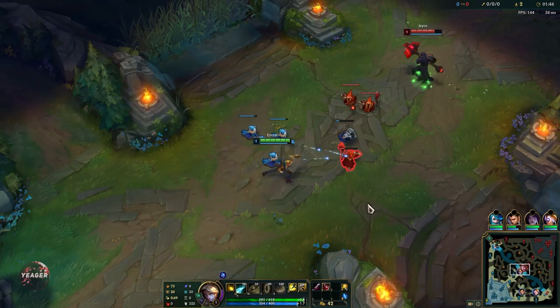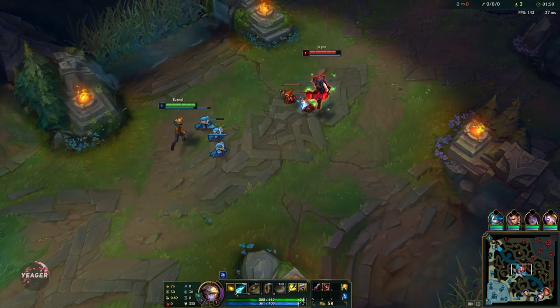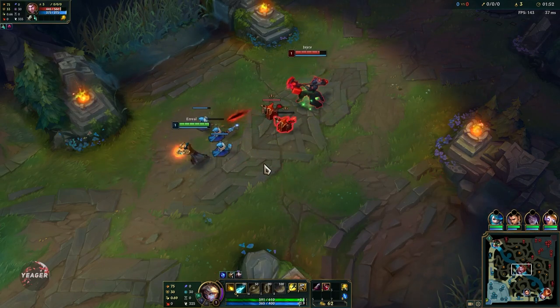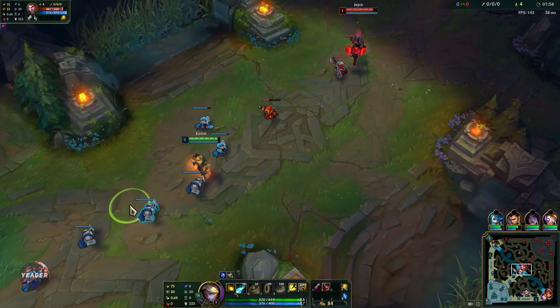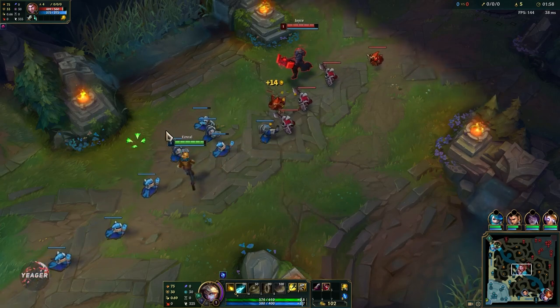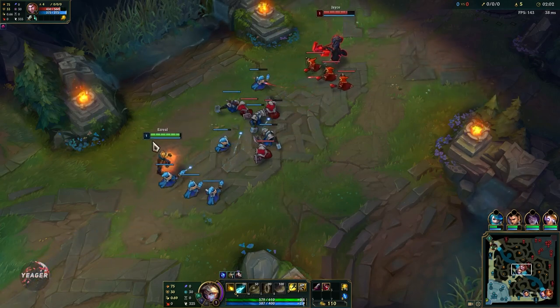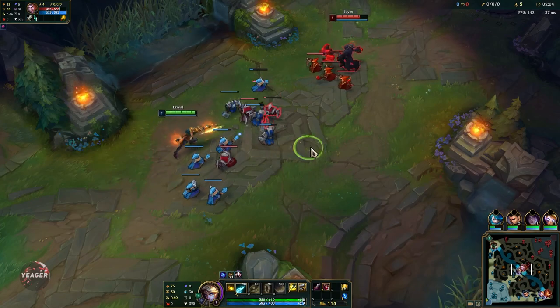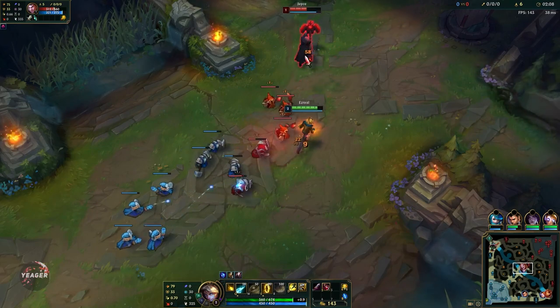Your Q is a single target damaging ability with pretty decent range. It procs on hit, so that's why you see people rushing the Sheen item because that damage will be applied with your Q. On top of that, whenever you hit someone with your Q, all of your ability cooldowns will be reduced by 1.5 seconds, and that also goes for your ultimate.